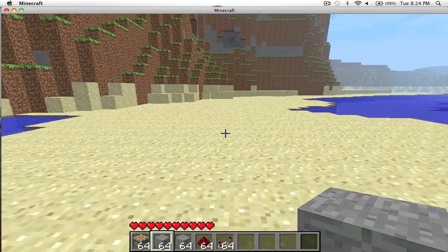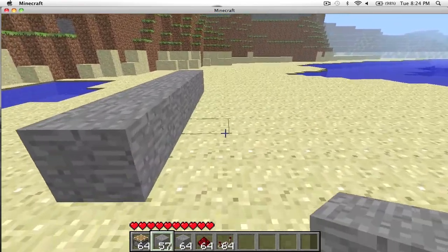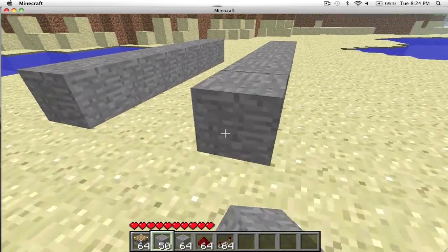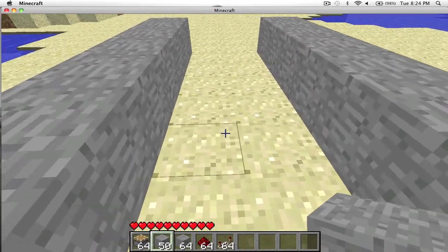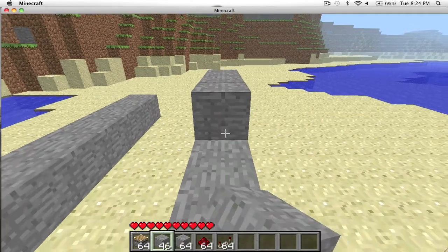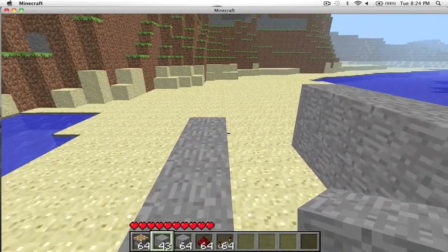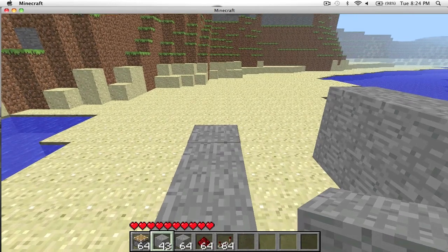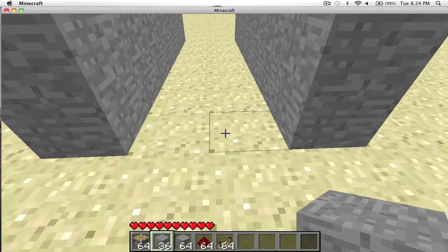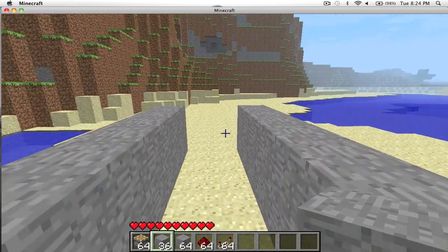So what we're going to do is build a two-wide tunnel, and we'll only have one stone plate so that you'll know to go on the other side so that you don't get stomped when you're walking through your mine. I would suggest building this in your mine because obviously the floor would be stone and it would be much harder for a trespasser to see.